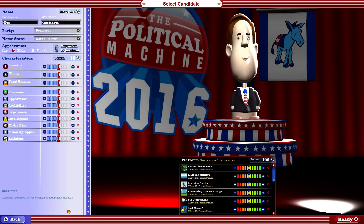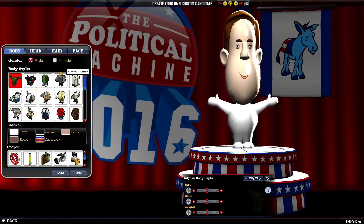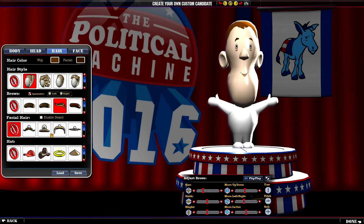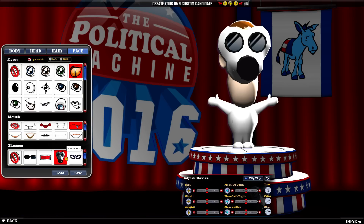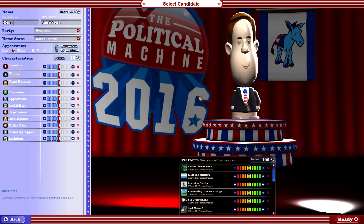It's worth noting you can create your own character, male or female. You've got to put a name in first for some reason. You can customize the way you look - there are a bunch of different types of bodies, head shapes, and hair shapes, which of course is very important. You can change your eyes and mouth too. Very customizable.